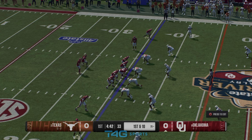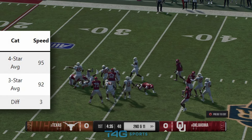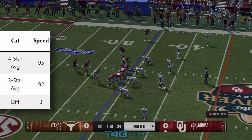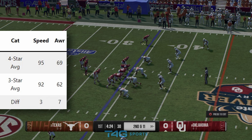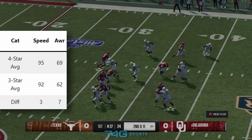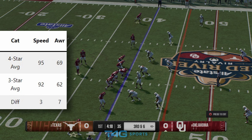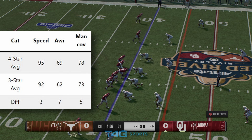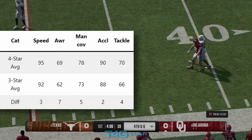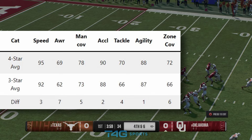We're going to jump into the hybrid guys first. Speed: four stars have a plus-three-point average gain over three stars — looking at a 95 compared to a 92. Awareness: plus seven for four stars over three stars, which is a lot more than I expected. Man coverage: plus five — that's a big difference. Acceleration: plus two. Tackle: plus four. Agility: only a one-point gain.